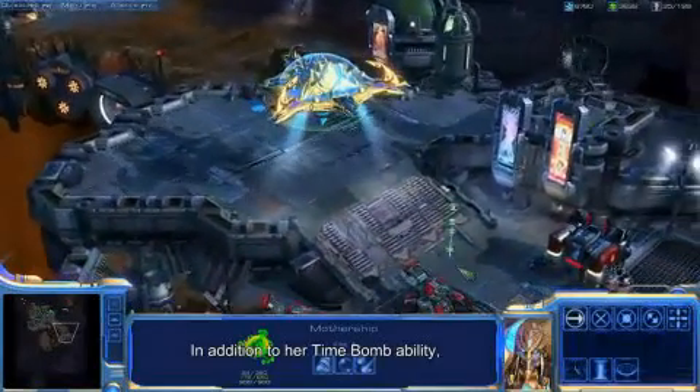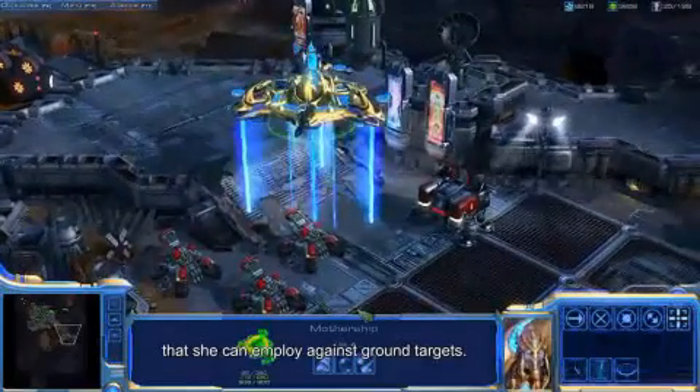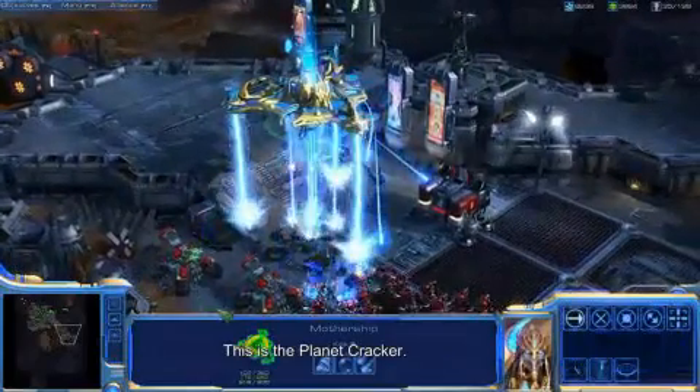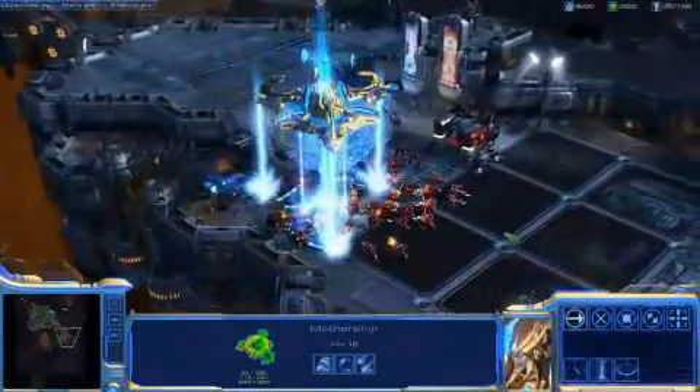In addition to her time bomb ability, the mothership also has a special attack she can employ against ground targets. This is the planet cracker. Ordinarily, this would expose your mothership to significant enemy fire, but as you can see, these marines simply don't have the firepower to punch through that thick Protoss shield.